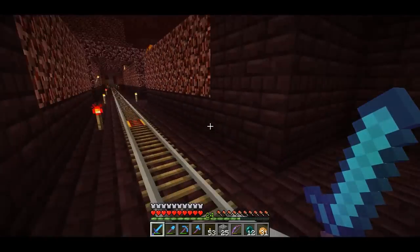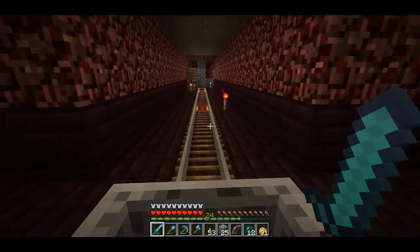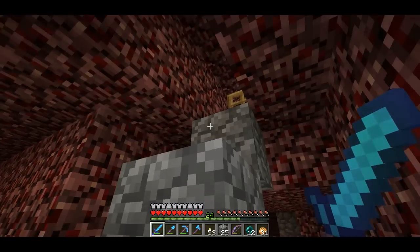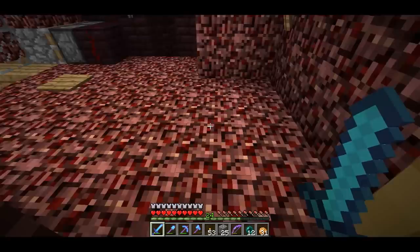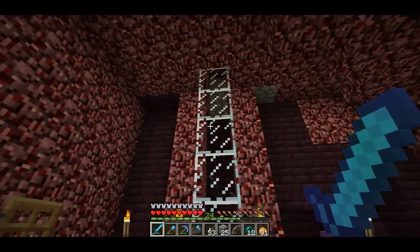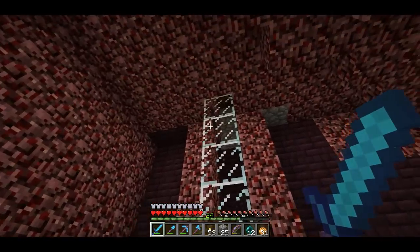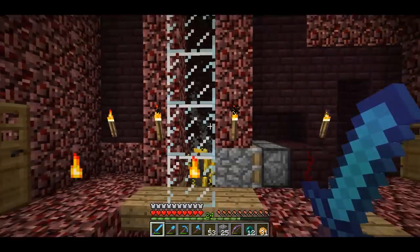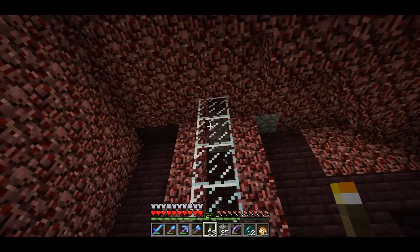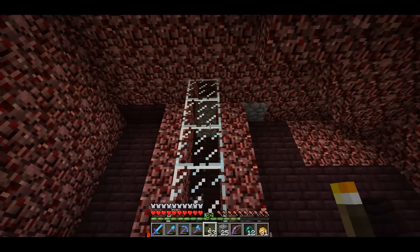I probably should have brought a fire protection potion now that blazes are actually spawning in here. Alright, it's just up through this door. This is kind of a manual thing. The only spot for the blaze spawner where blazes can actually spawn is just right in this tube. So they spawn here, then they fall down, and I can just stand anywhere in this room and they'll spawn.